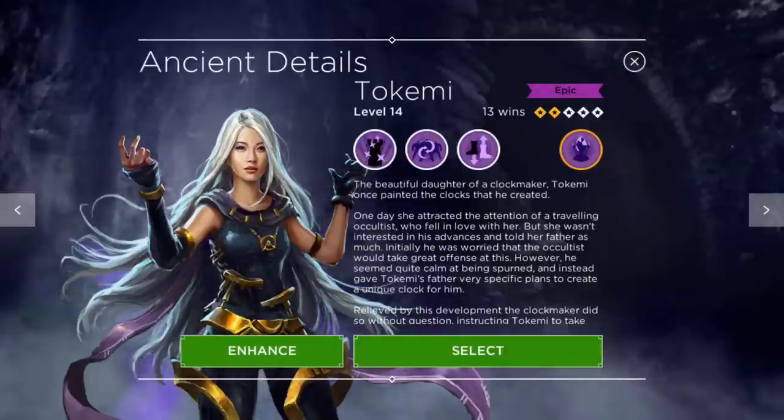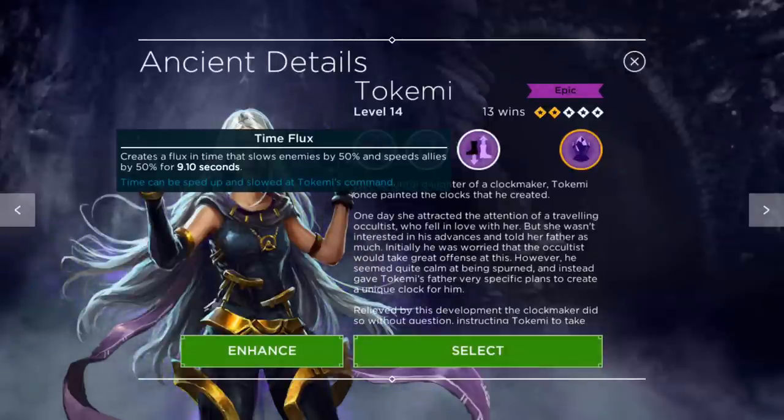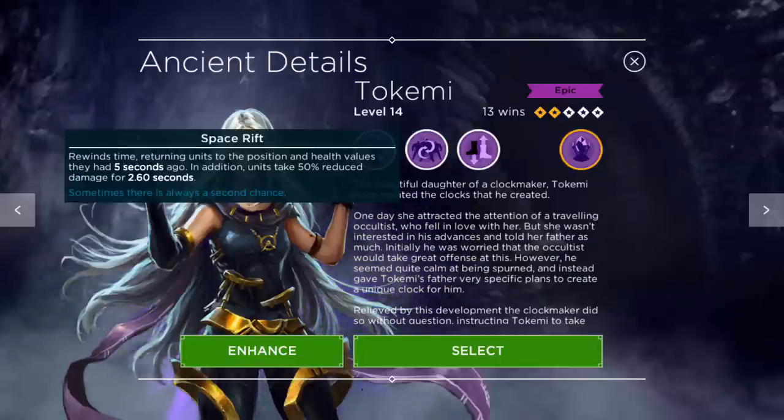The first ability is Time Flux — it's sort of an area of effect, pretty good size area. It creates a flux in time that slows enemies by 50 percent and speeds allies by 50 percent. Since I leveled her up, it lasts for almost nine seconds — that's huge. For the first ability, that's crazy.